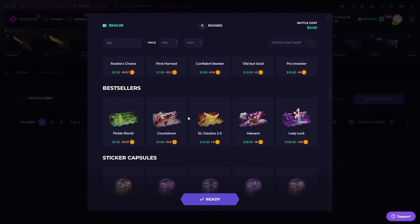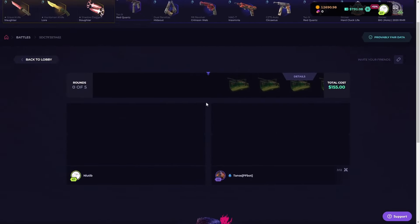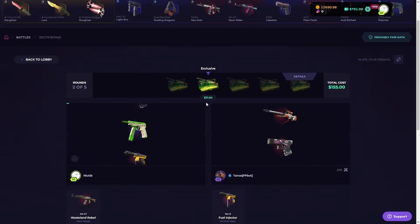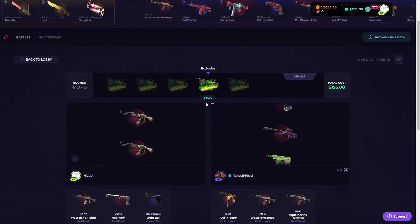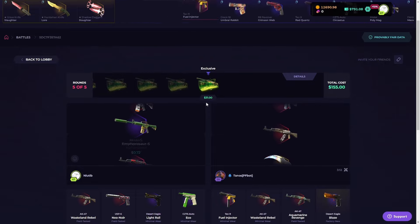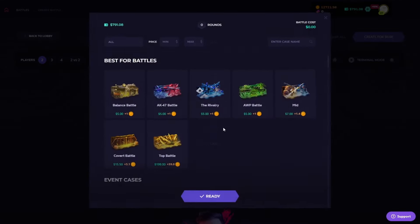All right, let's do another one and we're gonna go all in. Let's do five of these Exclusive cases and see what we can get — and then after this we are going to all-in our bet and see if we can double it. First one — not bad. The Gut Knife would have been really nice. Oh my gosh, he just pulled the Blaze! Mr. Thanos — of course it was Mr. Thanos pulling stuff like that, he's the only one allowed.